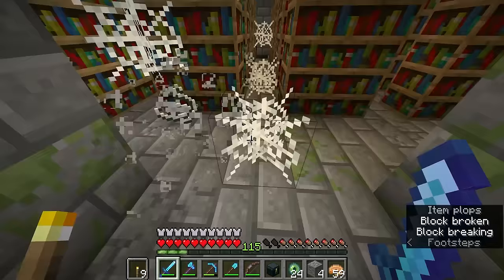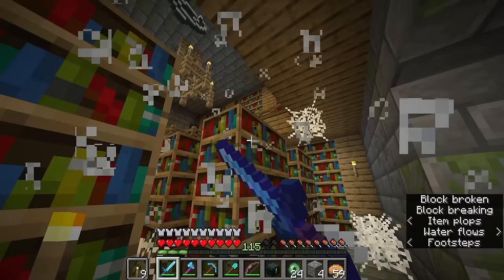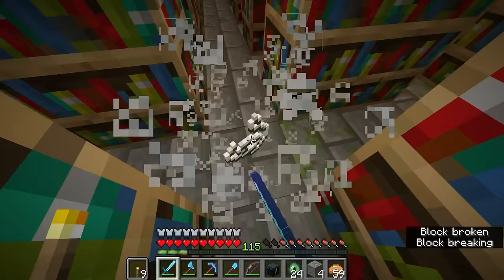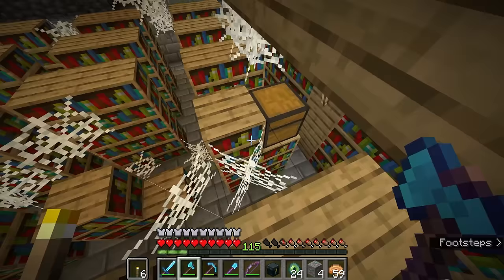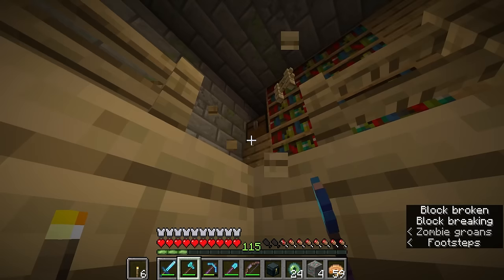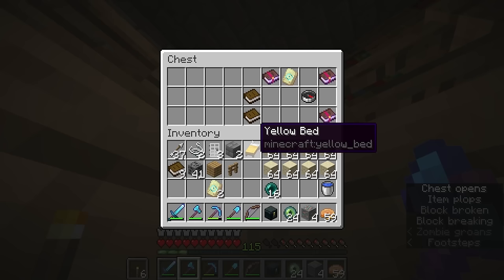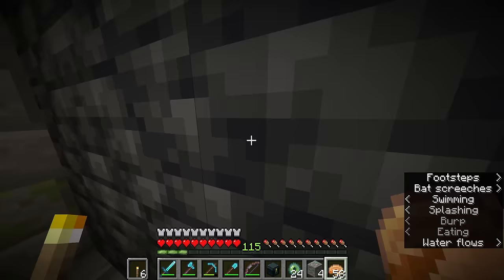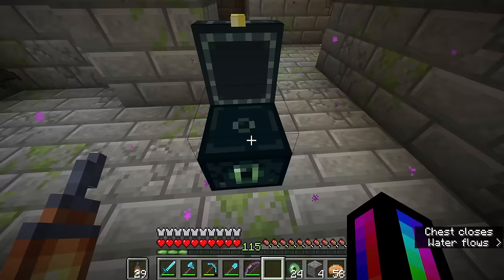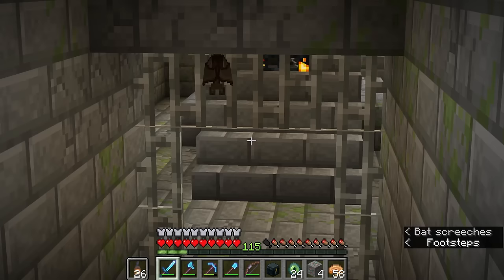I've found the library. I don't actually need any of the bookshelves but there should be some loot I can take. Smith and Template armor trim — I'll take that. Another library and another chest with another Smithing Template Eye armor trim — I'll take that. It looks like there's another one over there, and another Smithing Template with an Eye armor trim — I'll take that as well. I've found it — there's the spawner for the silverfish, which means there's no other reason to search the rest of the stronghold.